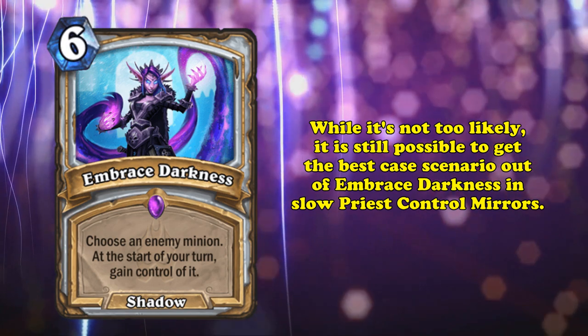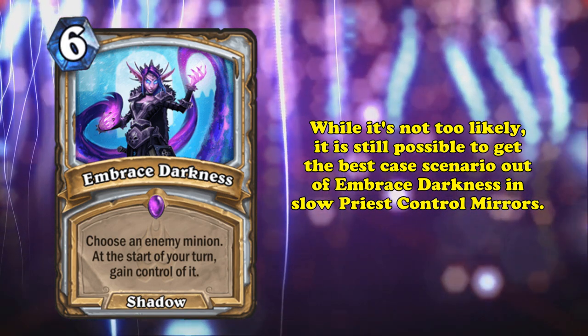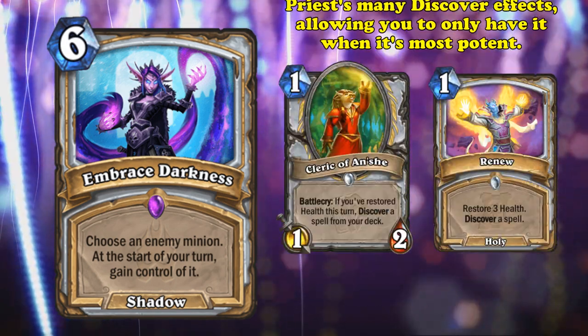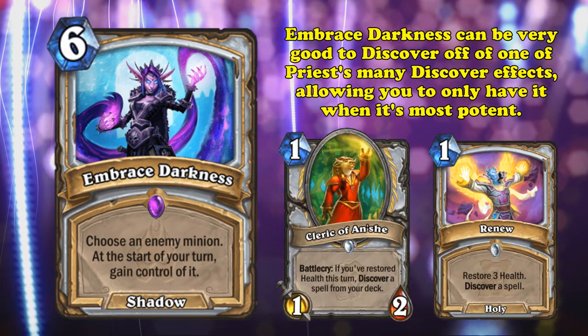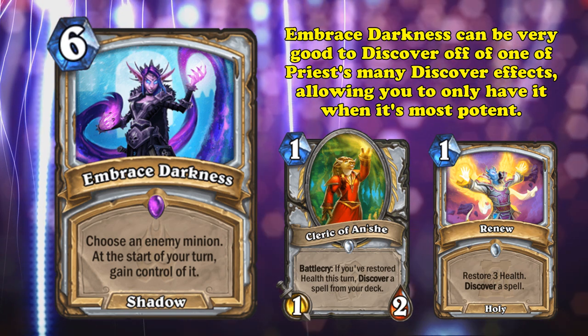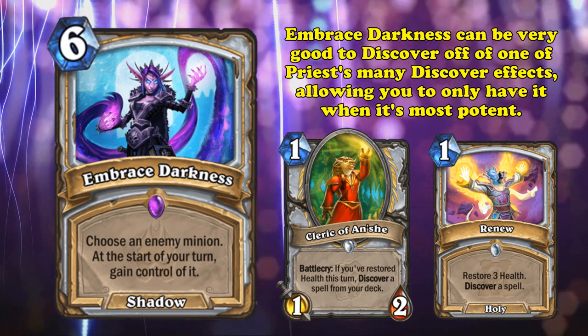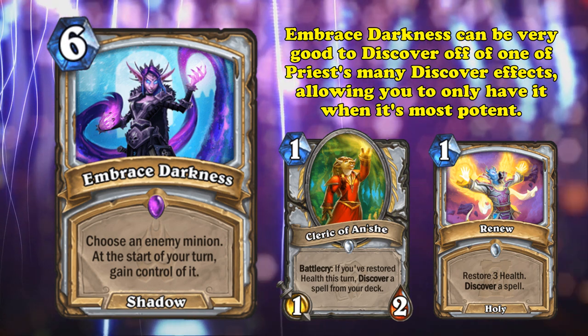While you could argue that at least you destroyed a minion for 6 mana, an effect usually priced at 4 mana, you still had to let it attack either face or trade into one of your minions. That said, the best case scenario could sometimes happen in long, drawn-out Control Priest matchups, especially versus other priests. Using one of Priest's many spell discovery options, they could sometimes generate a copy of Embrace Darkness, steal one of their opponent's threats, and gain a massive advantage. Which is why this card sits at the number 9 spot on this list.